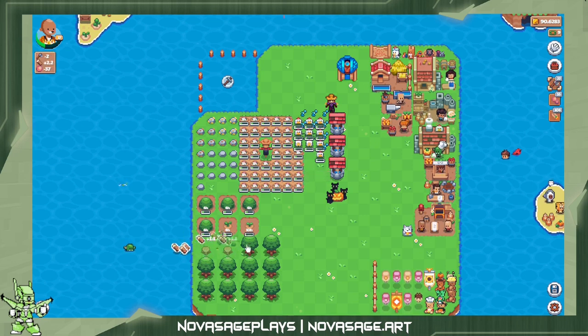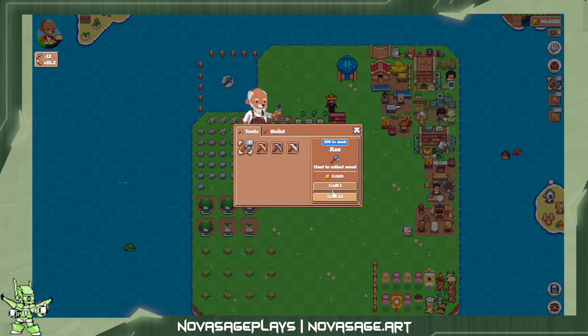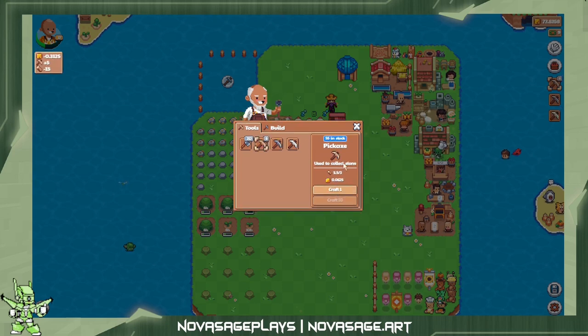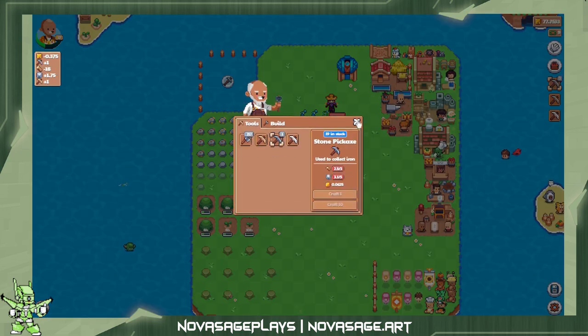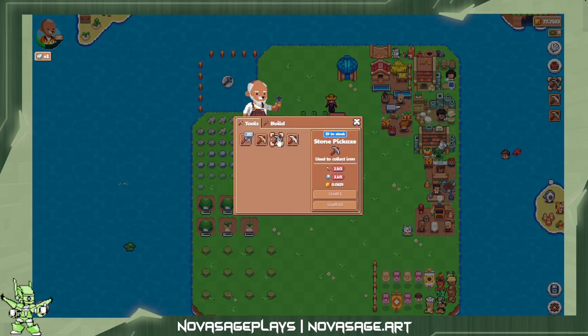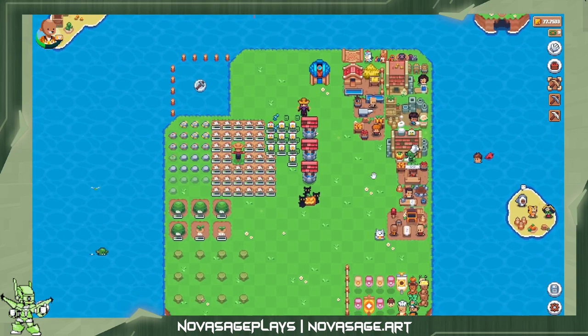We can chop down these trees and go ahead and craft all of these axes and use them. We can't really do the iron pickaxes — we just don't have enough, and we're out of wood. That's the best we can do for now. All right, I will see you all after lunch.